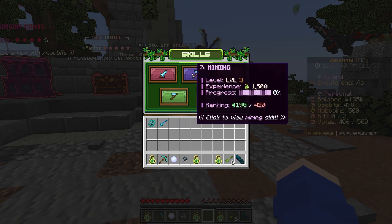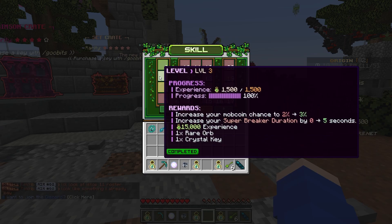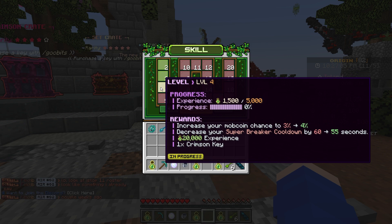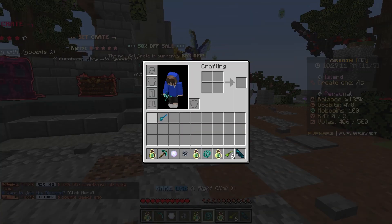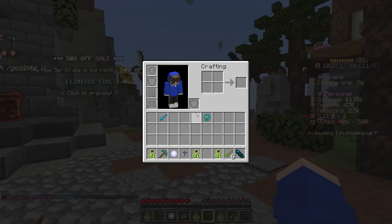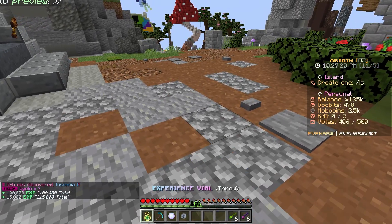If we go ahead and type slash skills, you can see there's a ton of different skills. So far in mining, we have a decent bit of loot from here. We got a rare orb — oh, it's an enchant orb, that's pretty interesting. And then we got some XP we'll claim.